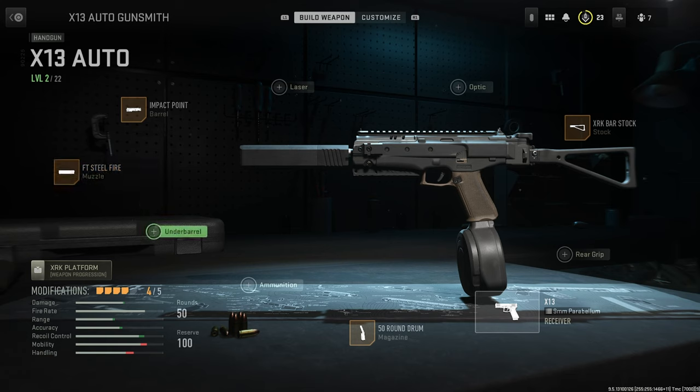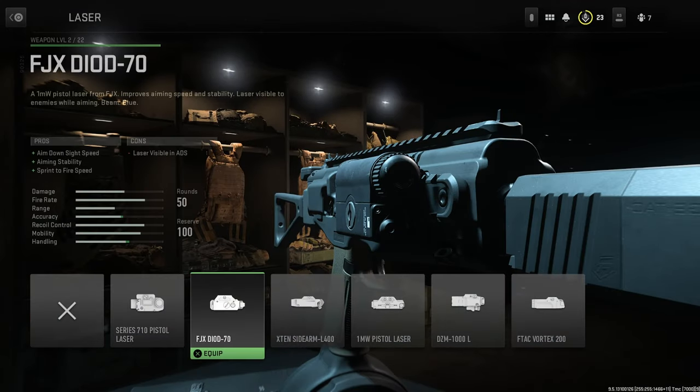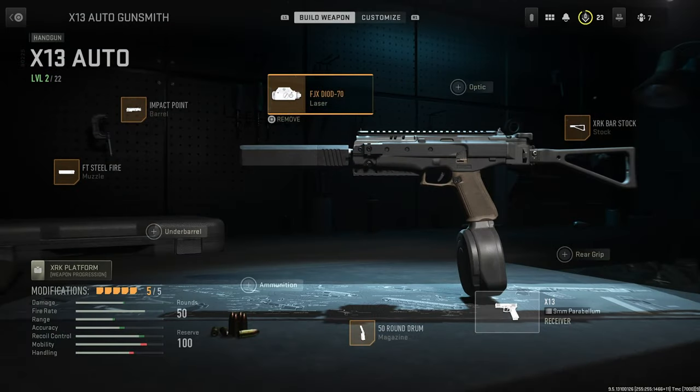After that you have two options — you can put on an underbarrel attachment, or as I prefer, I put on the FJX Diode 70, which improves your aim-down-sight speed, which is crucial, and your sprint-to-fire speed, as well as your aiming stability. And with that, your SMG build is complete.